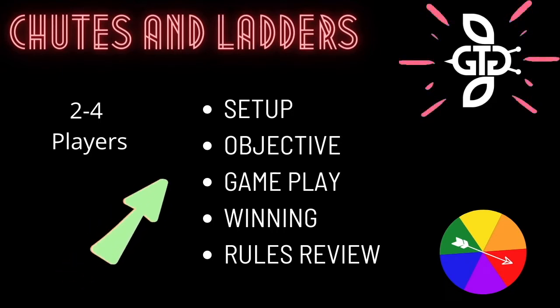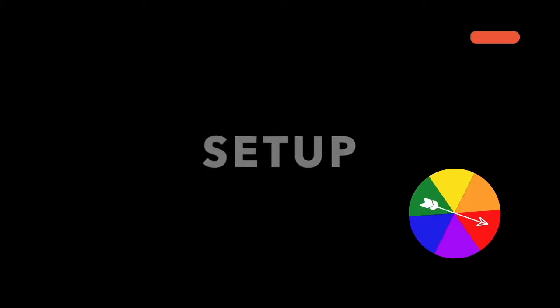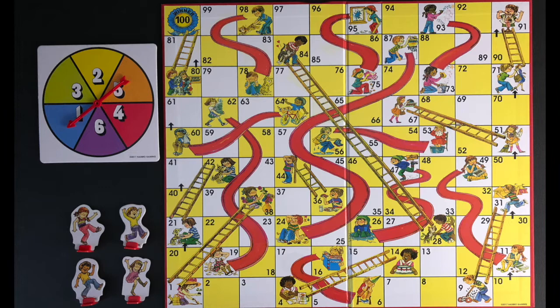The game is played with two to four players. To play, you will need the Chutes and Ladders board game. The board is laid out, the spinner is placed to the side of the board, and each player's playing piece is set up by the number one starting square.